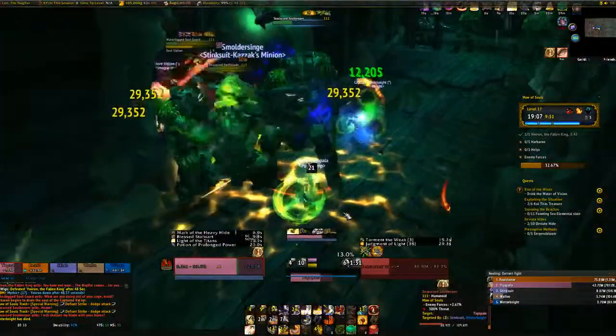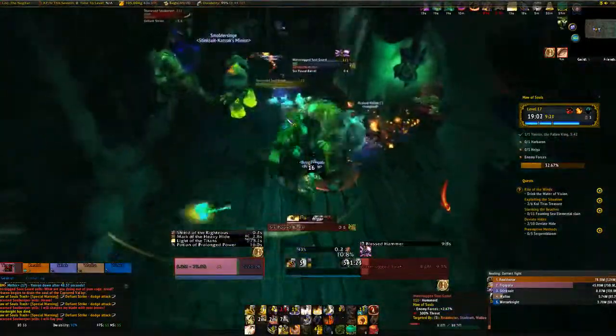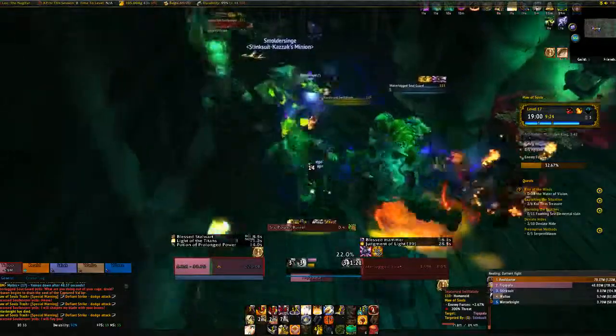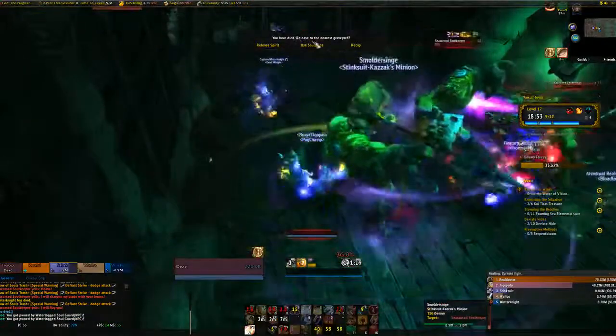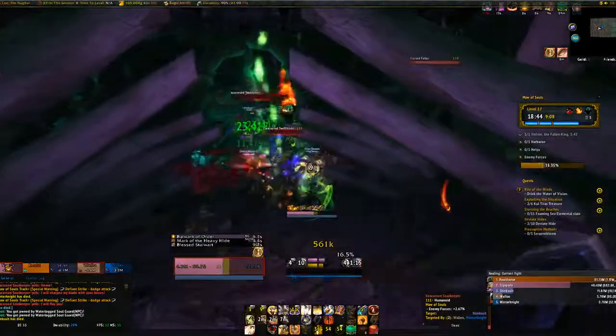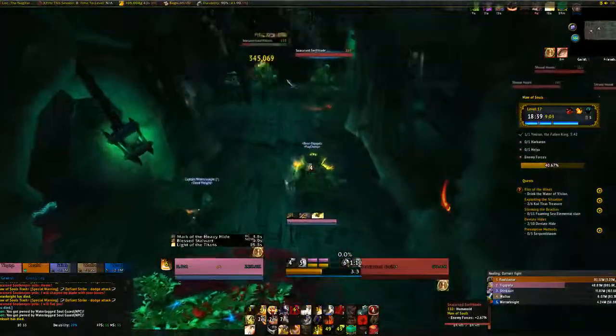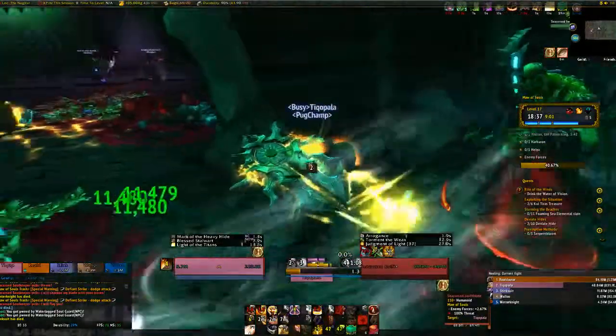Self-heal myself. Dodge. Deviant strike. Six pound barrel — got to dodge that. I'll just release because there's no point wasting that soul stone. Just pull these guys so I can place a sanguine well.